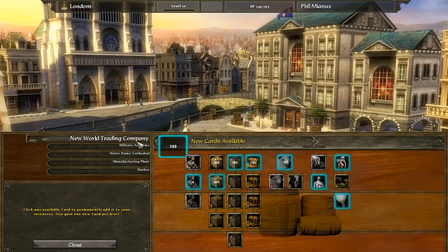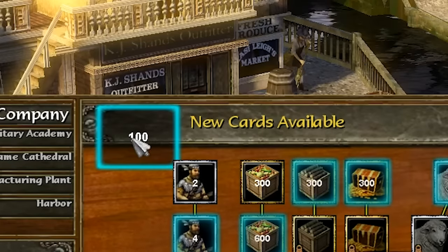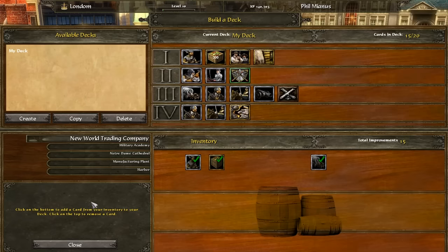Fantastic. We're just going to save that bad boy. And now, as you can see, our lovely home city has changed despite the fact that we're still flying the French flag. We are now level 10 and we have our legendary hero here, Phil Mianus. But most importantly, if we now have a slightly more modified deck, we apparently have 100 new cards available. Anyway, we need to actually build our deck.